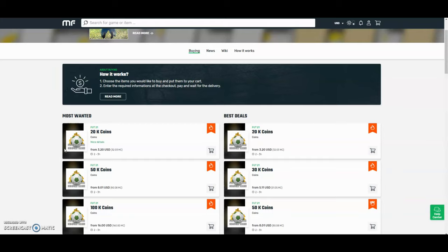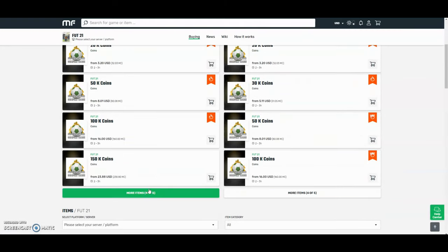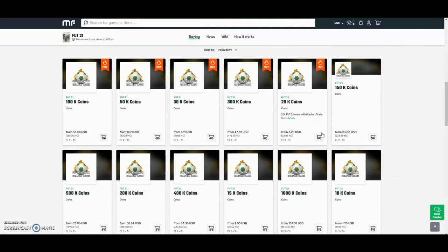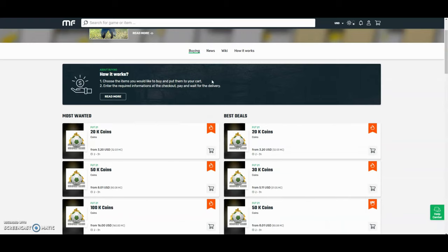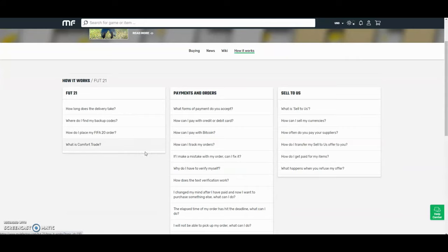Hey guys, check out MuleFactory.com and use the code OWENFIFA for a discount at checkout. They have the cheapest coins on the internet and they also do comfort trade which is 100% reliable. They do Xbox and PlayStation and as you can see by the prices here you can tell they are definitely the cheapest out there. If you want any information on how it works, go on the how it works section. They also have 24 hour support and they'll be able to help you at any point during the day.